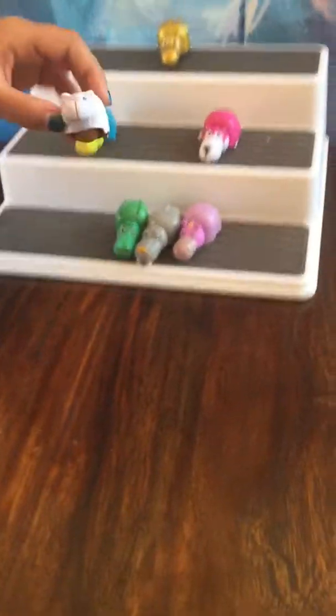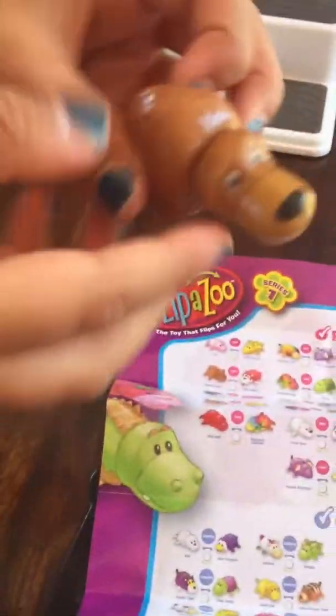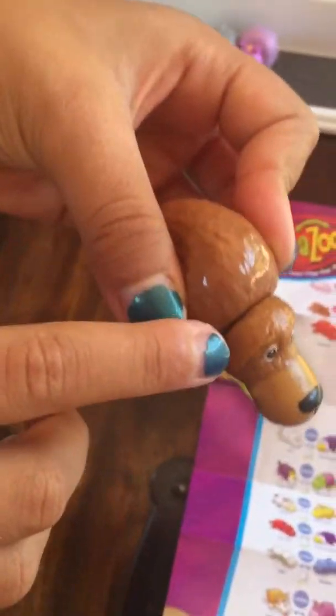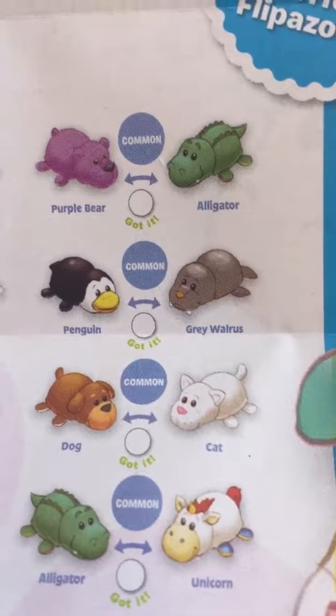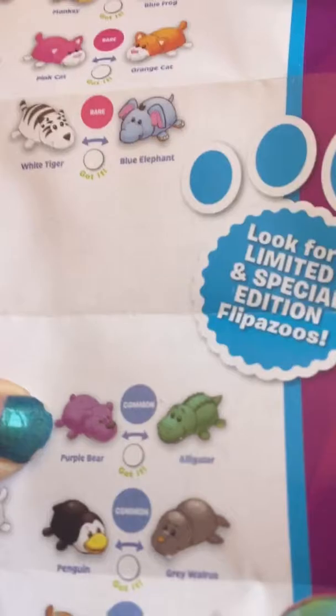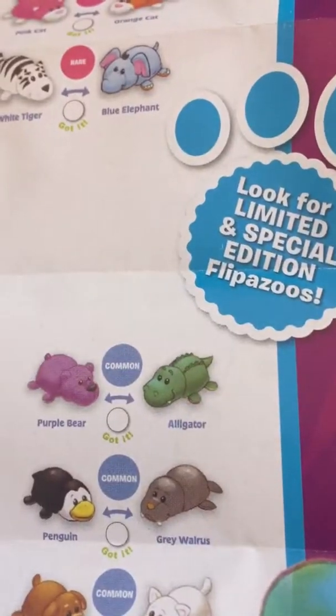Okay, so we did it by category. So these are all commons. This is the first one — it's a little cat, and it turns into a dog. These are actually squeaky — whatever part is showing is squeaky. A little dog, because it has a lot of ears. Dog, cat. And we have an alligator and it turns into a bear — alligator turns into a purple bear.